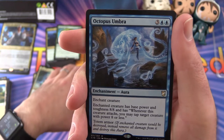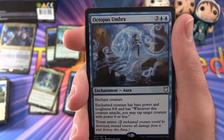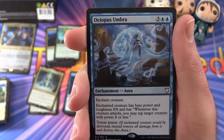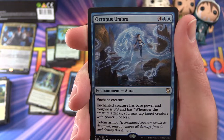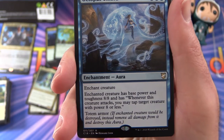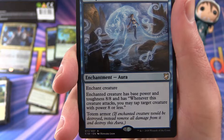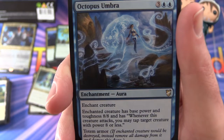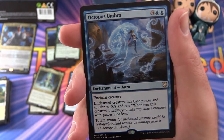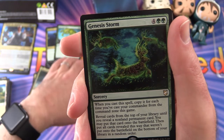Octopus Umbra — enchantment aura for 5. Enchant creature and give it base power and toughness 8/8. Whenever this creature attacks, you may tap target creature with power 8 or less. And here's the Totem Armor: if the enchanted creature would be destroyed, instead remove all damage from it and destroy this aura. So basically it's becoming armor — you destroy the aura and the creature is still alive, not taking damage. Seems pretty good.